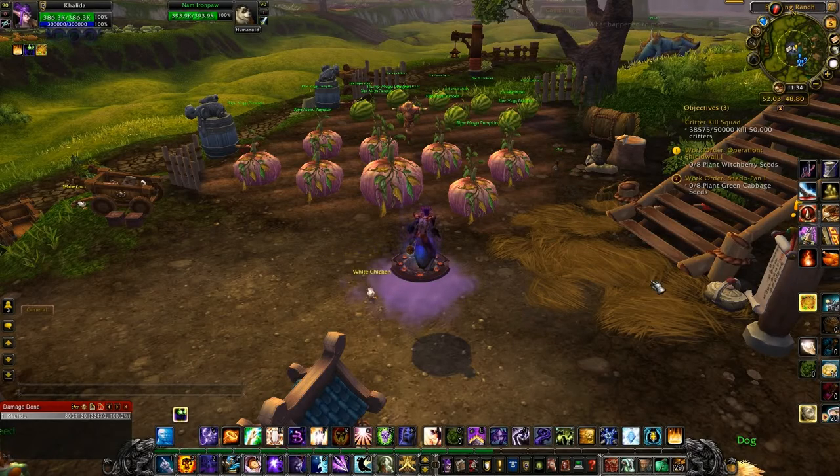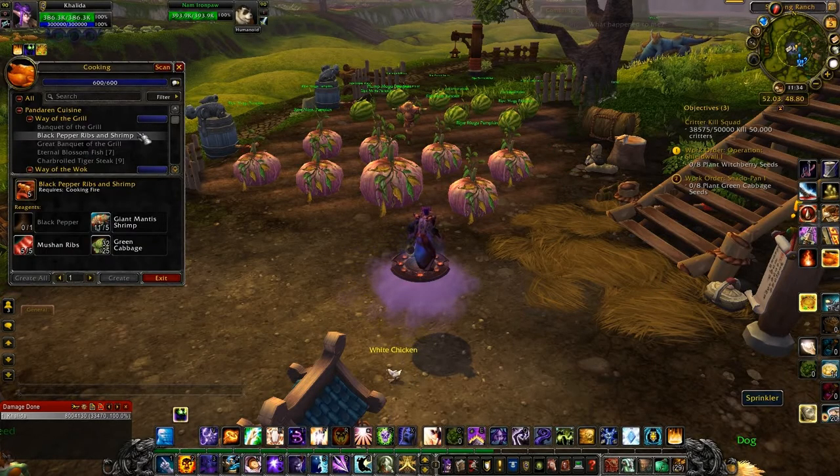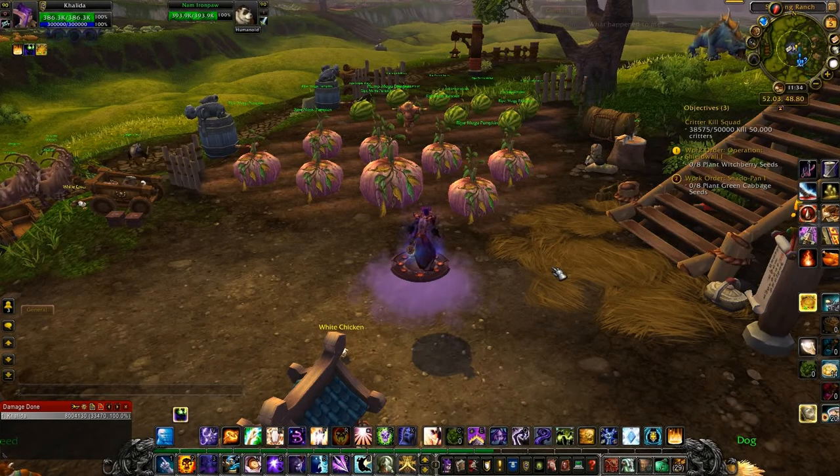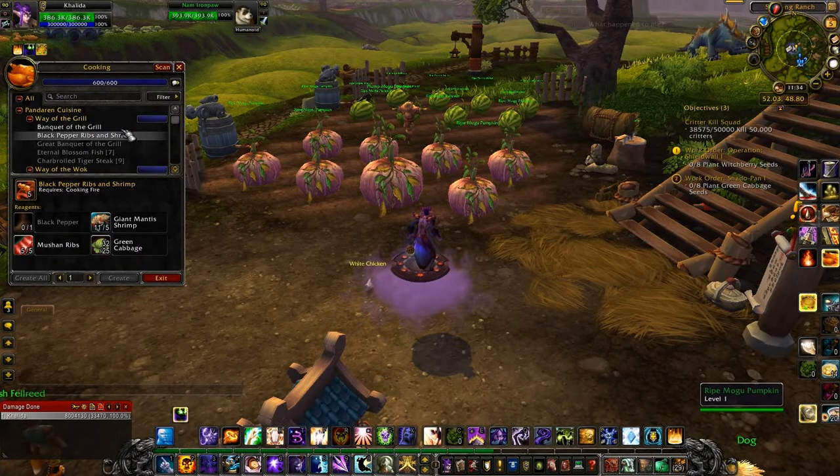So those are all the ingredients that you need. I went through all of them and just started making tick marks for all the different ones you need. You will — or maybe I didn't mention this in this iteration of the video — you do need to get all of your different Ways: way of the girl, way of the walk, way of the brew, way of the pot, and so on, to six hundred, because you won't unlock this last one until after you've done all of the banquets.